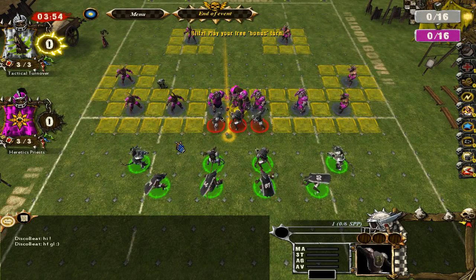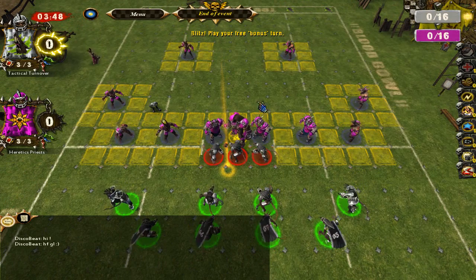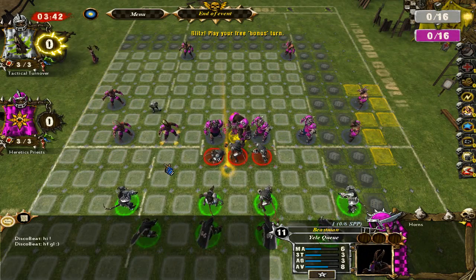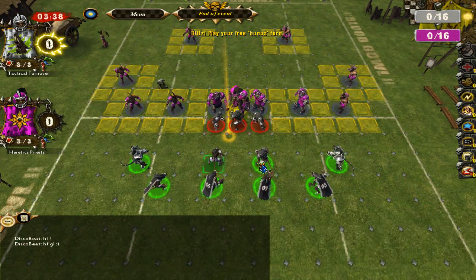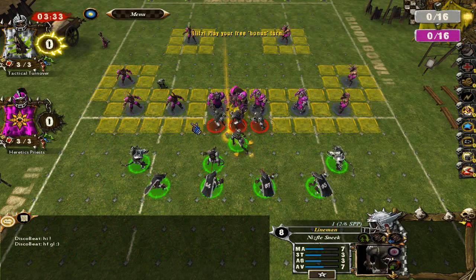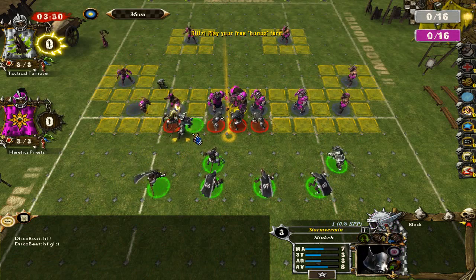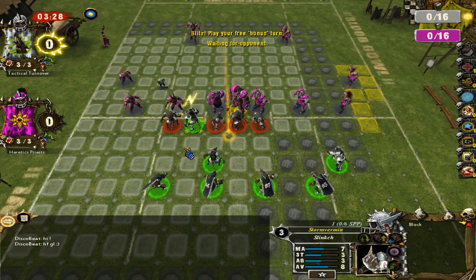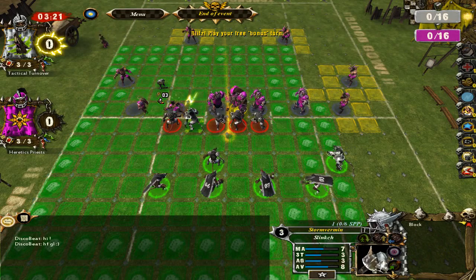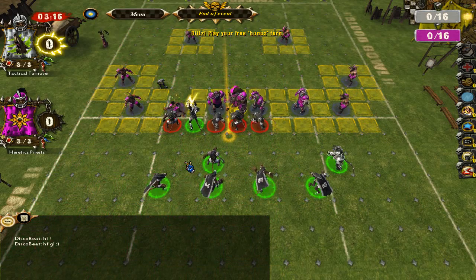I don't know where the ball is going to land, but I'm going to place a couple of gutter runners up here just in case it scatters outwards. That would mean blitzing this horns player — or beast player. The problem being that if I blitz him and even if I knock him down, it's going to be a dodge for each gutter runner. I would have liked to at least get a push or something on him so I don't have to do a 3-agility dodge here.